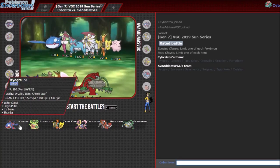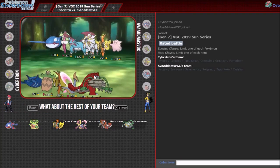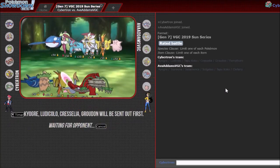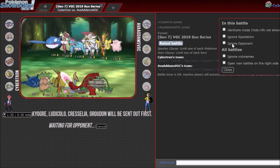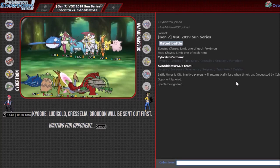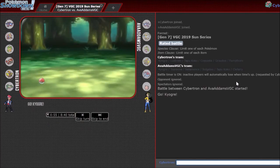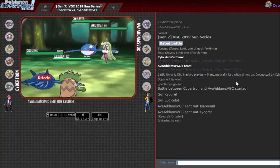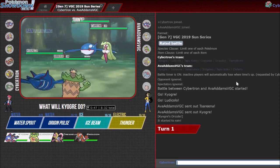We've got Xerneas-Kyogre here. I feel like this is definitely a Kyogre-Ludicolo kind of game. In the back I like Koko a lot here — Dazzling Gleam just does a lot. But I always like going Cress-Groudon as an answer as well. It's hard playing Groudon without Cresselia, I think. So I'm gonna bring it. Yeah, so Kyogre-Ludicolo puts immense offensive pressure right away, and my opponent's gonna lead Xerneas-Kyogre — that's fine because I'm faster. Or we speed tie — could be one of the two.